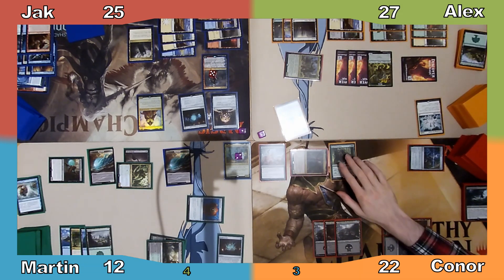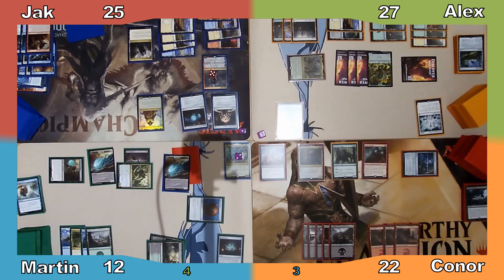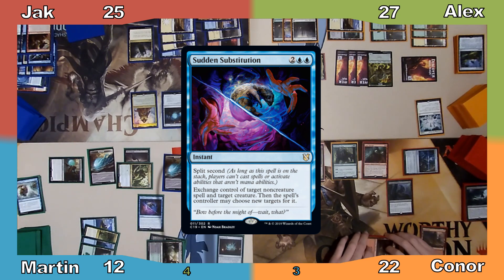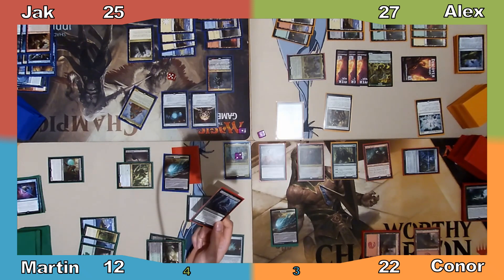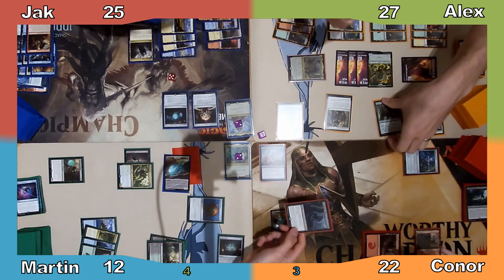Alex ends his turn, and Connor rummages with Anje, discards Anje's Ravager for its madness cost, and untaps his commander. He then moves to his turn. Martin manifests the top card of Connor's library, and Connor casts In-Garruk's Wake. Martin responds by casting Sudden Substitution, exchanging control of the spell with one of his manifest tokens. I then respond by casting Rootborn Defenses, creating 2 more Rhinos and giving all my creatures indestructible. The spell resolves, destroying all of Connor and Jack's creatures along with Ral Zarek, and Connor passes to Martin.